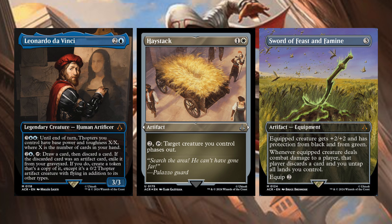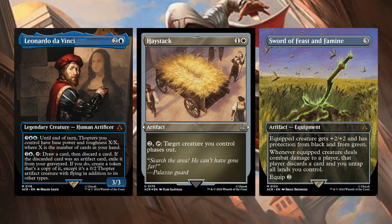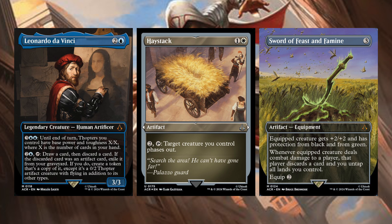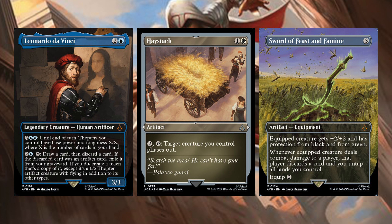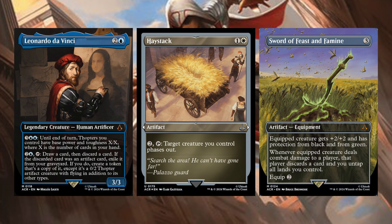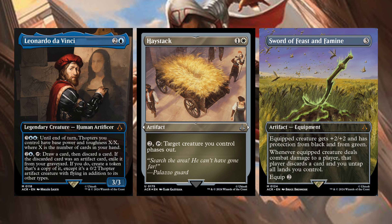Next up is Haystack — one generic and white artifact. Two generic and tap: target creature you control phases out. You just want to protect your stuff? Just have it phase out. Somebody's going to cast a removal spell on it? Nope — just have it phase out. That's good. And then Sword of Feast and Famine — again, another $30-$40 card we're getting an awesome reprint of, with cool alternate art. Sword of Feast and Famine is a three generic artifact equipment. Equipped creature gets +2/+2 and has protection from black and green. Whenever the equipped creature deals combat damage to a player, that player discards a card and you untap all lands you control. So you're making opponents lose cards, getting a ton of mana generation, and you can pair this with an extra combat effect and basically win. Incredible — I did not expect to see these cards today.